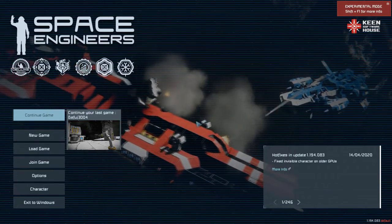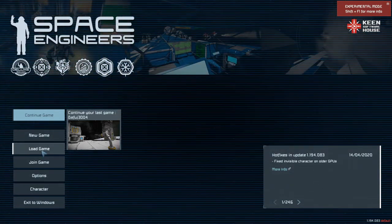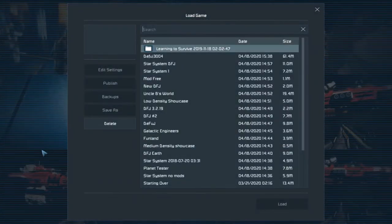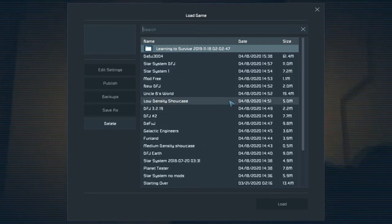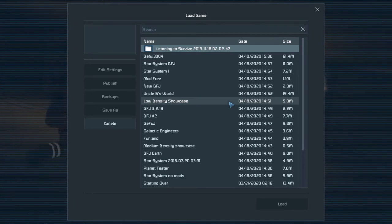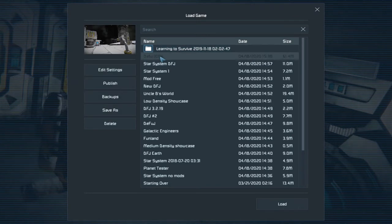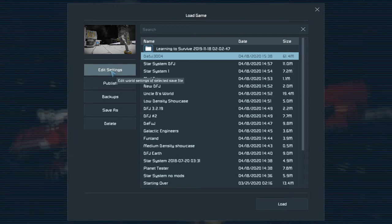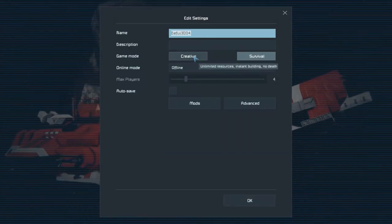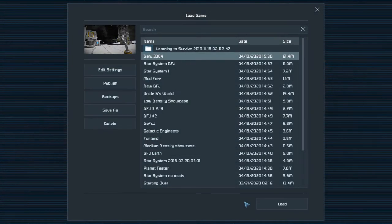If you do not have any games loaded, the 'Continue Game' option will not be up there. If you do have games loaded, go to 'Load Game' — you may have several worlds in here depending on how many you have. Click on the world you want to play on, go to 'Edit Settings' — we've talked about this before — and go to Creative mode. Once you're done, click OK and then press Load to get into the game.